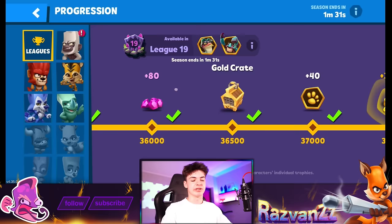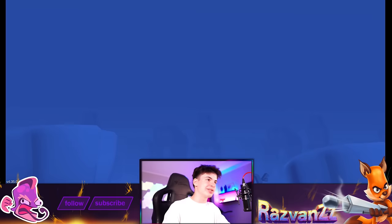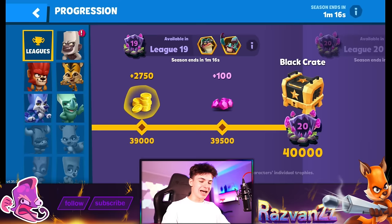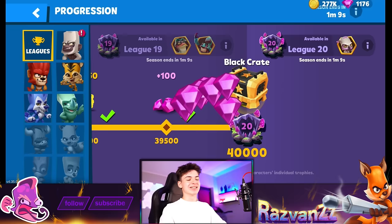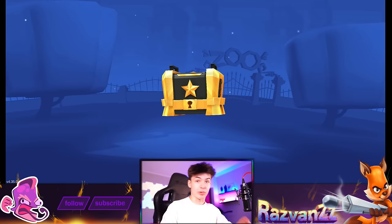Characters are placed by complexity — the more complex the character, the higher up in the leagues. Phil isn't that bad; I feel like Buddy deserves league 20 because he's basically two characters in one. We got our gems, and now it's time to open the black crate and see if we get the new character. I have a feeling we're gonna get Rocky out of this — three, two, one, let's go!